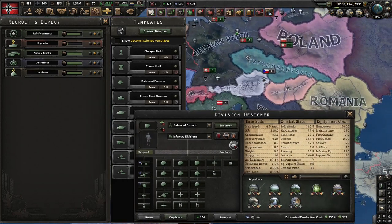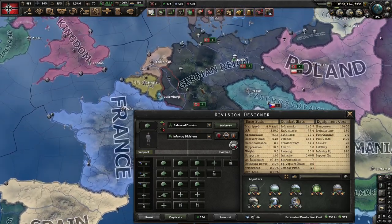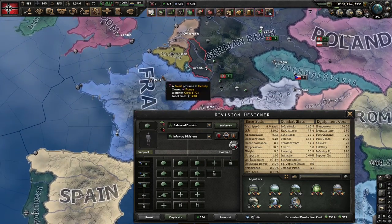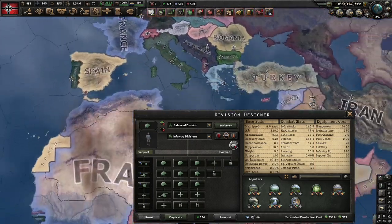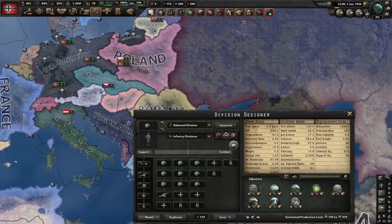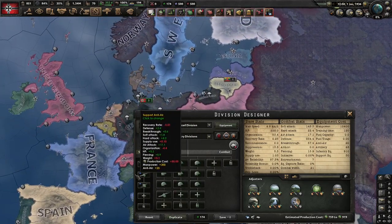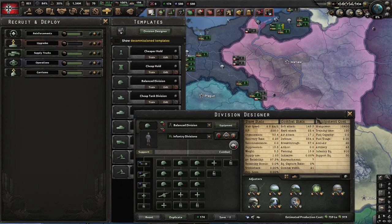Let's just look at some examples. As Germany, I used it to cross into France to kill them. As France, I used them to hold off the Germans. As the UK, I used it to win Africa and take out the Germans. As Germany, I battle-planned the Soviet Union with this division. Overall, really good division. That's about it for this one.